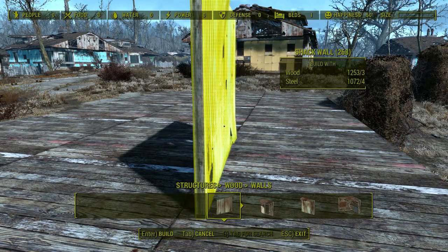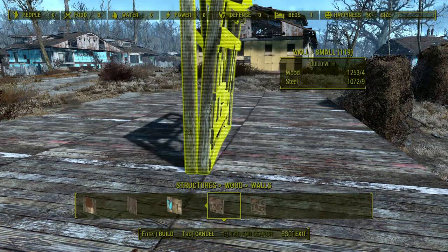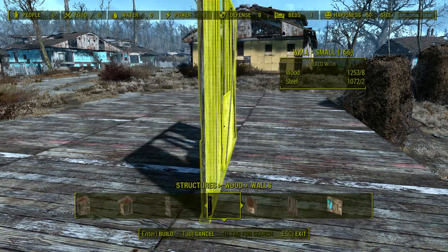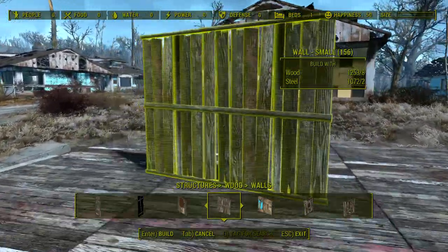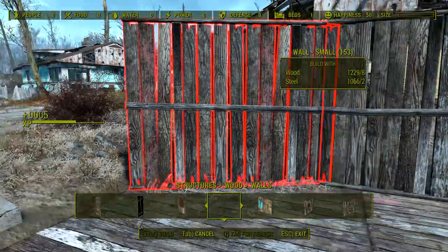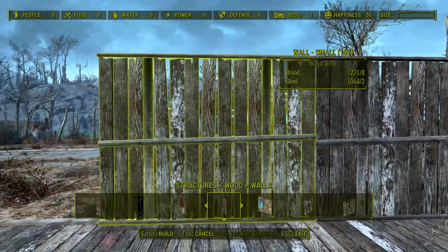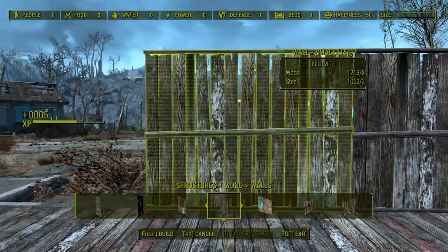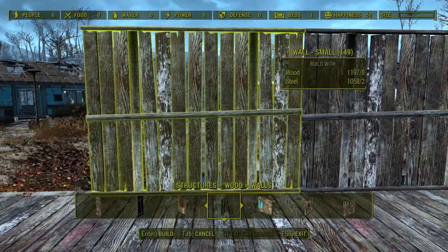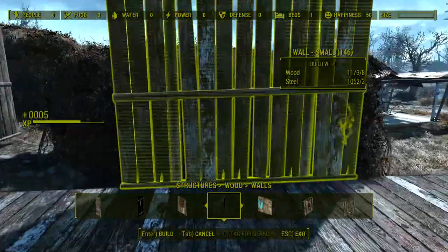Speaking of which, what kind of walls do we want? Metal walls? Wooden walls? I don't actually know. We do this kind of very basic walls. Seems kind of reasonable. It actually looks like it's been built by some amateur dude, so that is very good.